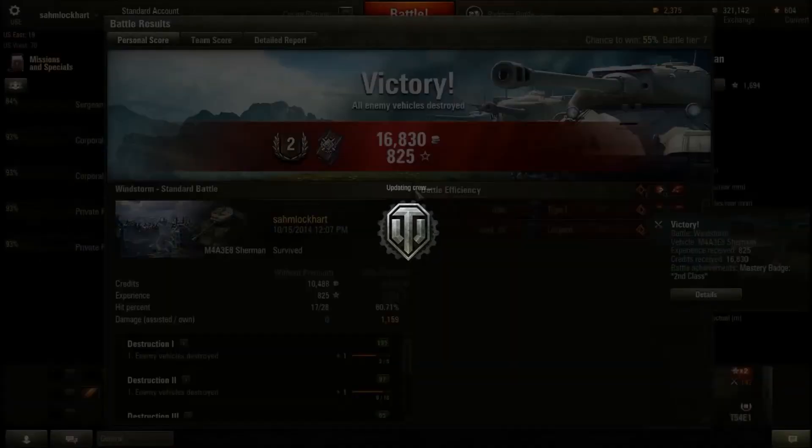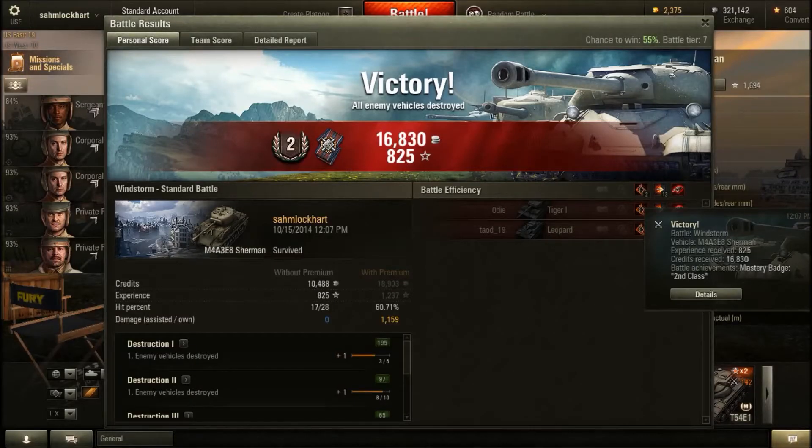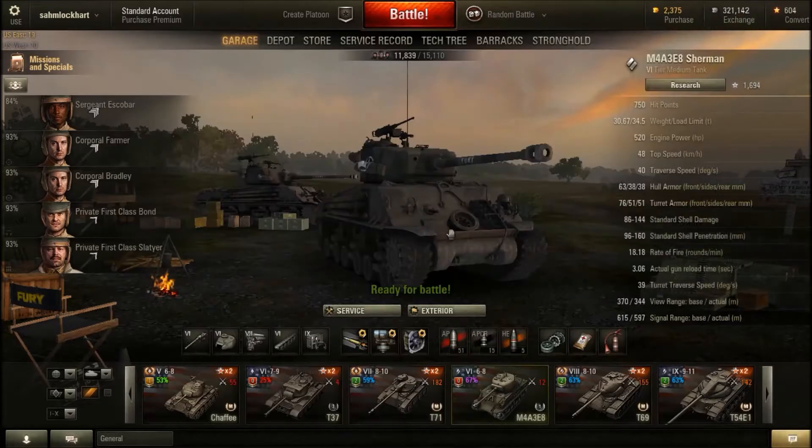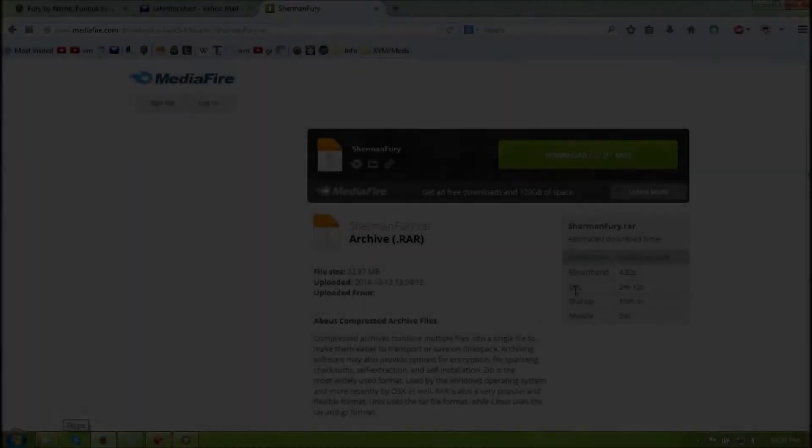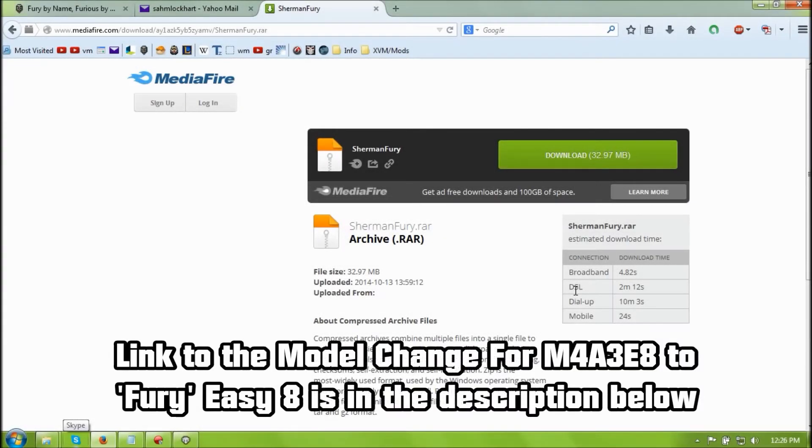It's still the same M1A2 76mm gun. Let's compare the stats of the Fury tank to the actual EZ-8 as well as how you're going to install this mod if you want the model changed on your EZ-8 to the Fury tank.